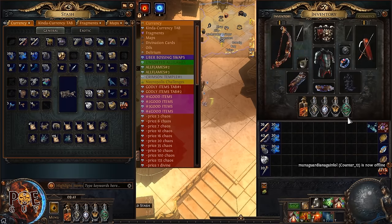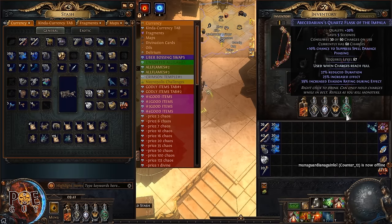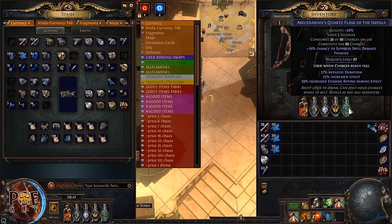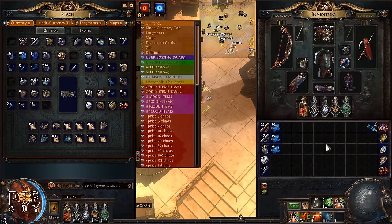The mandatory flasks are: a Divine Life Flask with corrupted blood immunity, a Diamond Flask, and a Quicksilver Flask. For the last slot, I usually like Progenesis — it's more expensive this league — but if you put Progenesis here with the enchant 'when you take a savage hit,' this build will feel close to immortal.